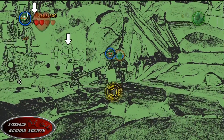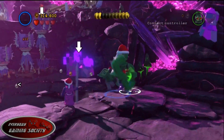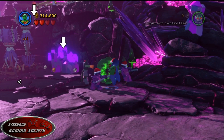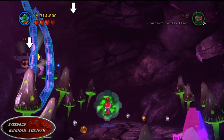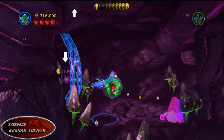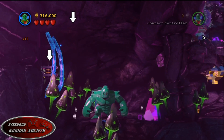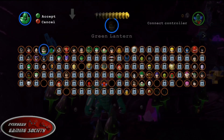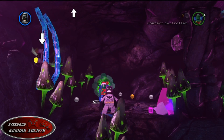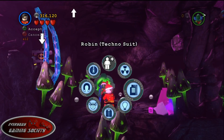This one's a bit involved. First, detect the hidden portal using Martian Manhunter or Batman, then go through the secret portal. On the other side, switch to Cyborg or Robin in their magnetic suits and pull the magnetic bars away from the wall. Do that and you'll get another minikit.